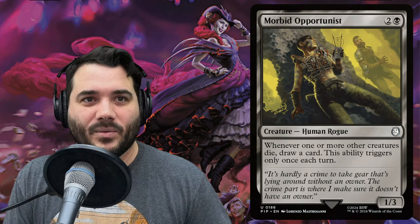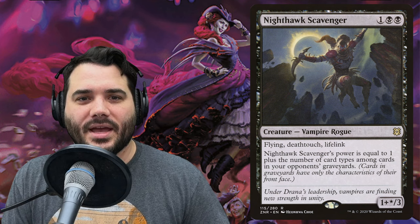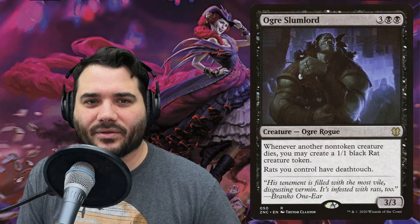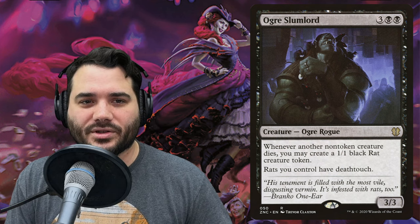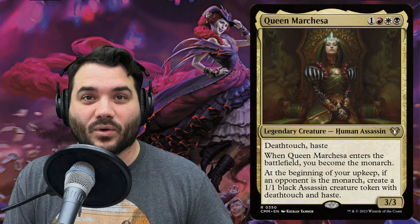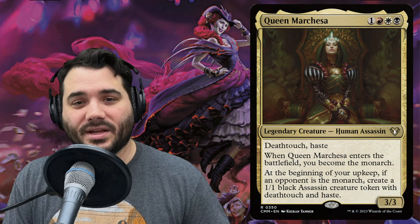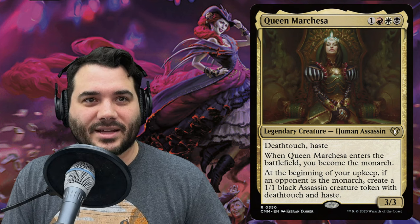Nighthawk Scavenger costs one, black, black — a vampire rogue with flying, deathtouch, and lifelink. Its power equals one plus the number of card types among cards in opponents' graveyards. Ogre Slumlord costs three, black, black for an ogre rogue — a 3/3. When a non-token creature dies you may create a 1/1 black rat token, and rats you control have deathtouch. Queen Marchesa costs one, red, white, black — a human assassin with deathtouch and haste. When she enters, you become the monarch.